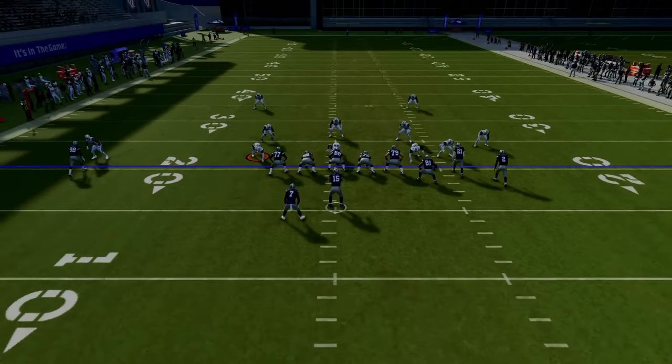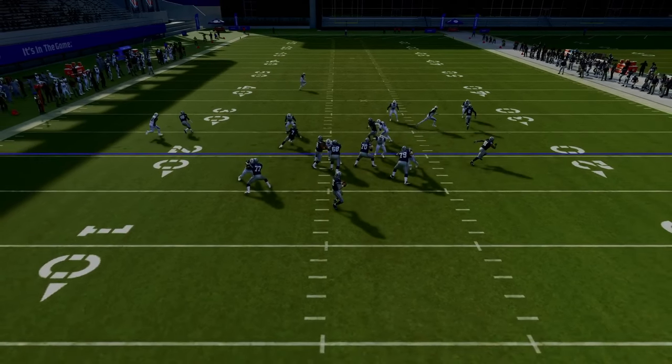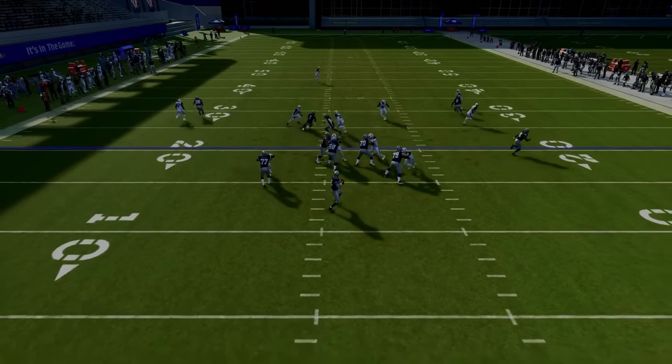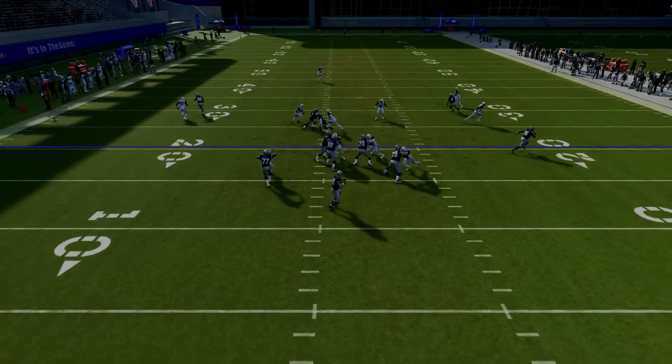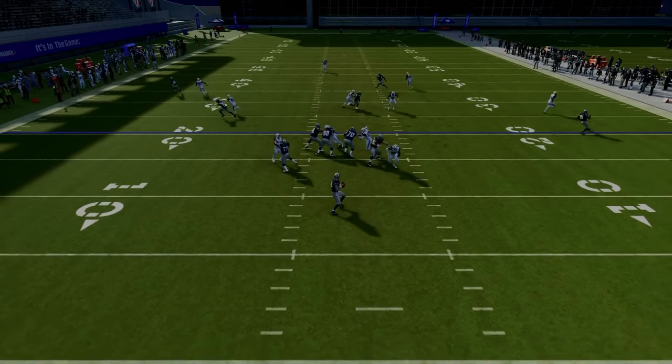The first read I always look to is the tight end — I always want to just peek out there and see if I can throw that flat. In this example they have it manned up. So as I look over the middle, I have a mesh concept — a high-low in the middle of the field. We have the two drags over the middle as the low, and the post is going to be the high. I can see it's man coverage, I can see the three-rec is going to take the drag, and so I'm going to wait till he commits to that drag route and you see this window open up in the middle of the field to hit the post route.